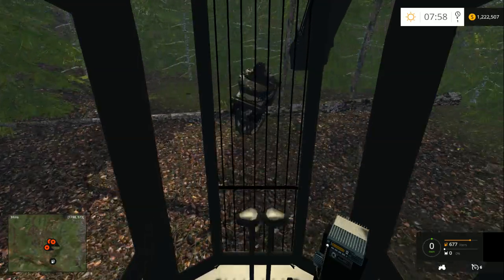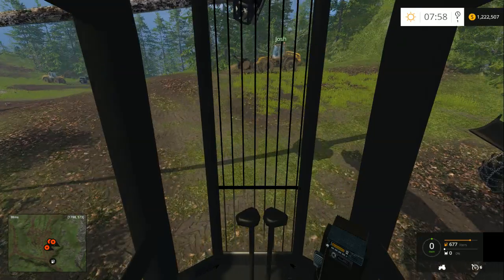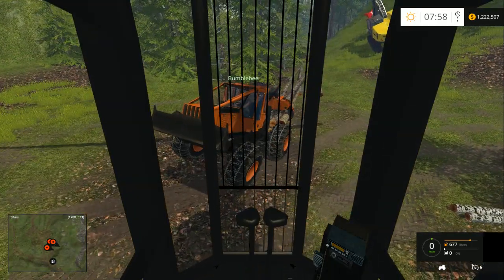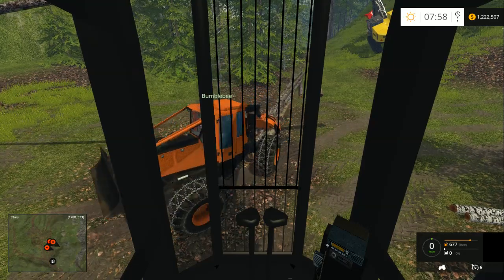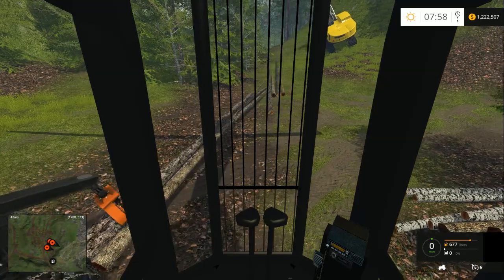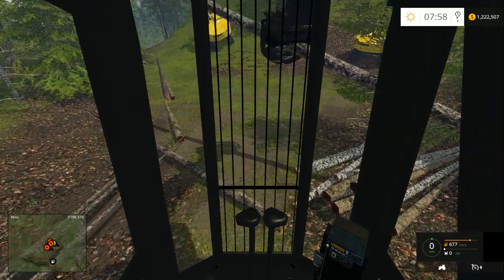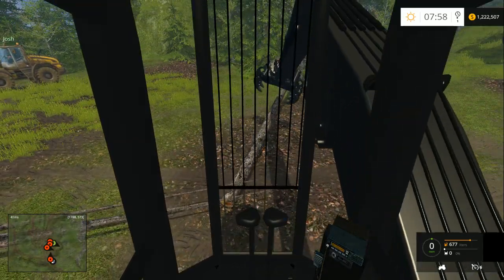I wish this thing had four-wheel steer — it would be such an awesome skid. Look at this grab. It needs to be a little heavier, this skidder, I think. Yeah, can we mod some weights onto that? I can just increase the weight of it for sure. Can we increase the rate of the front? Because it barely turns as it is.